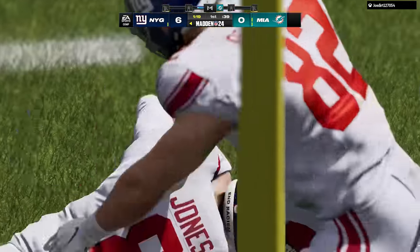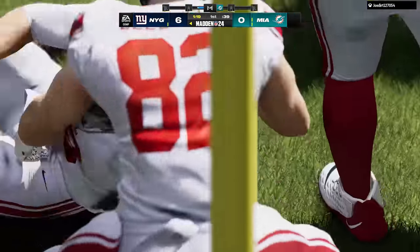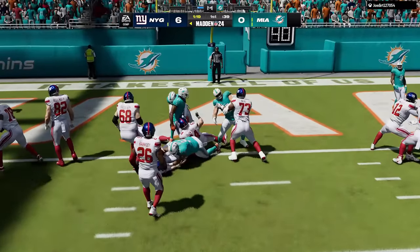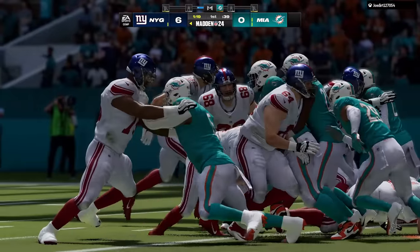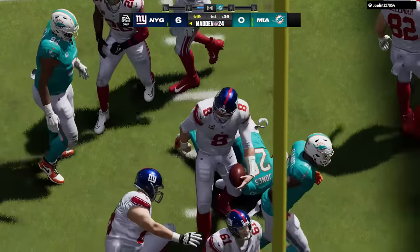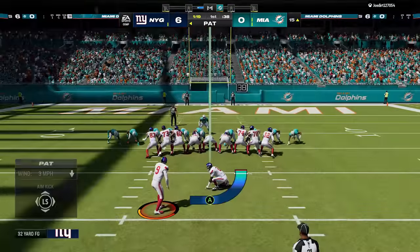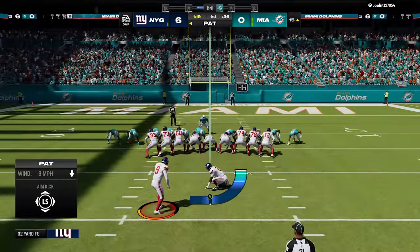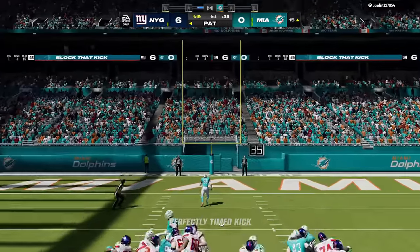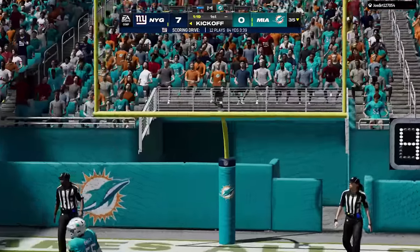With Justin Jefferson not playing last week, Hockenson had to be double-teamed every play — he had to be the best target on the field at that point. Amon-Ra St. Brown got plus two; he had another big game and is almost to a 90. He'll probably be the first 90 overall rated player for the Lions. Justin Herbert is down a point to an 89.